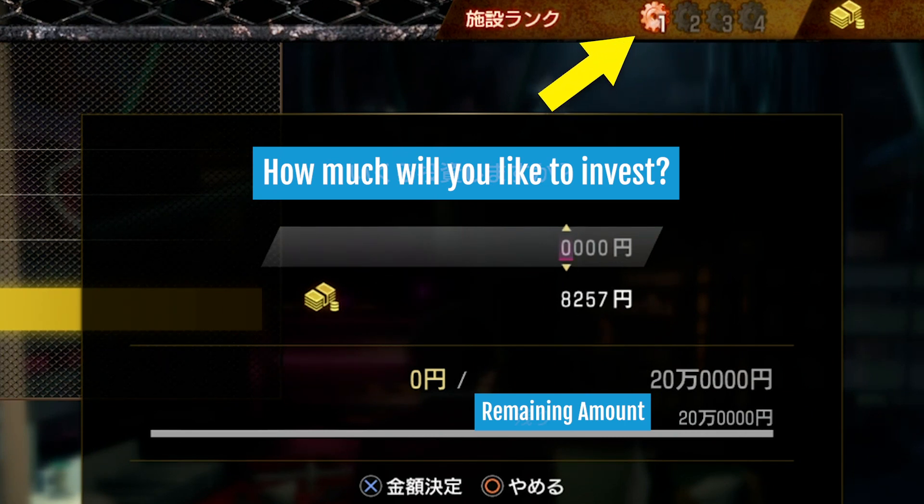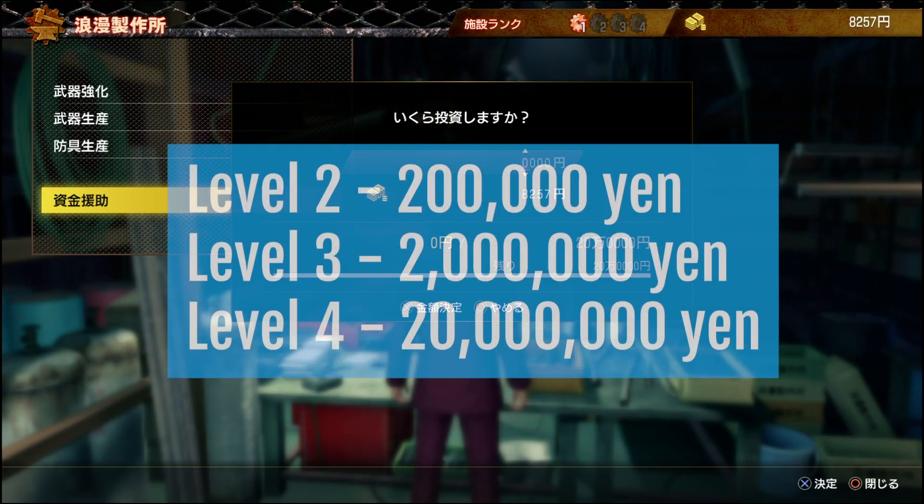You start at level 1 and to upgrade each level you need to invest a specific amount of money. For level 2, 200,000 yen; for level 3, 2 million yen; and finally for level 4, 20 million yen.